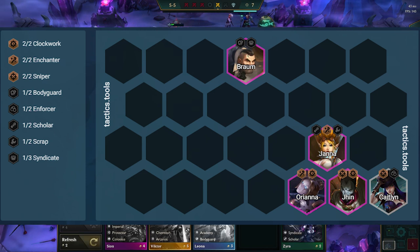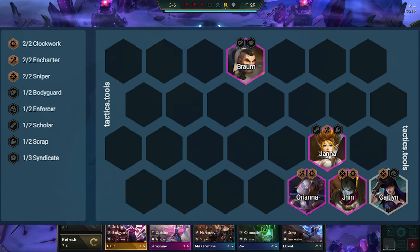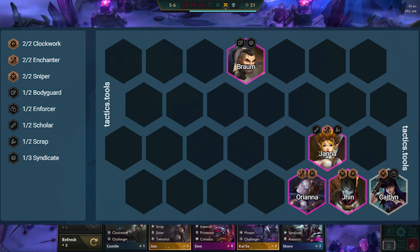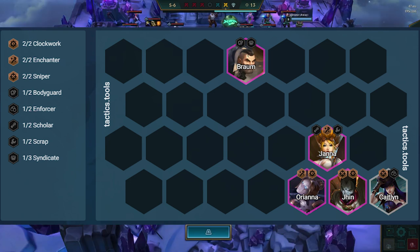Janna synergizes really well with Orianna by buffing up her shields and also giving our team some magic resistance. The main reason she is a core unit for this comp is her ability to keep Jhin safe from threats with her ability that pushes back enemies, briefly stunning them, as well as healing our team. Braum doesn't directly synergize with Jhin, but he is a great standalone unit, having an amazing CC ability and providing a ton to our frontline.